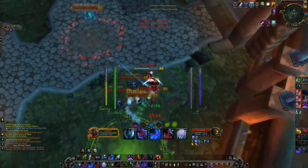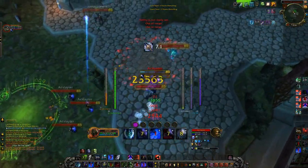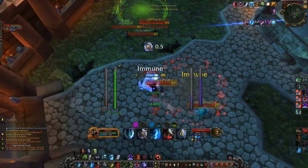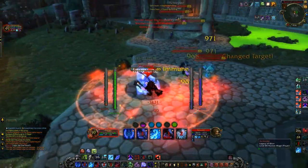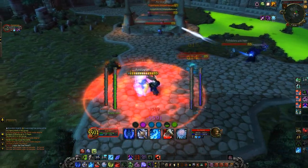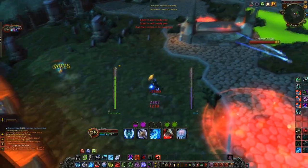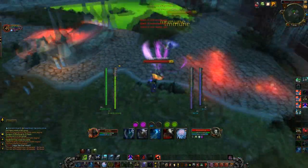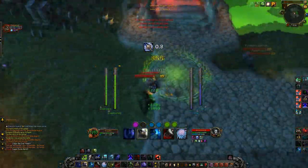Whenever you want to blow your cooldowns, you want to summon your Gargoyle and use Unholy Frenzy, which increases your haste and Rune Regeneration — how fast you can use Scourge Strike. That increases your damage output, and you'll be able to quickly burn down enemies if you have Dark Transformation proc'd, your Gargoyle out, and Unholy Frenzy on you. Along with a PvP trinket, you do massive amounts of damage.